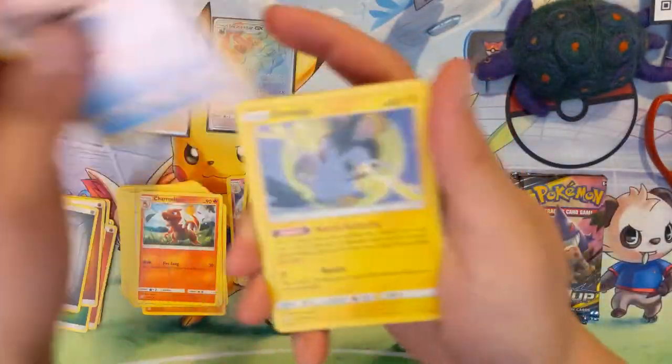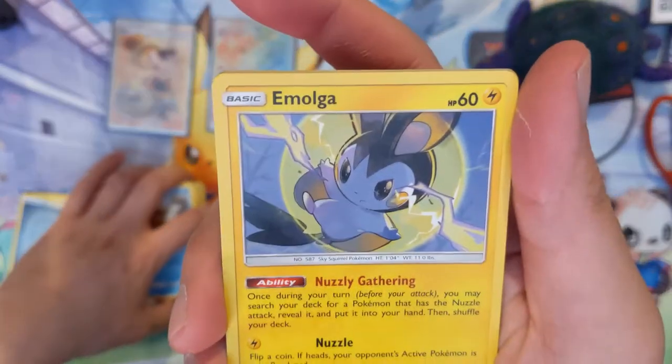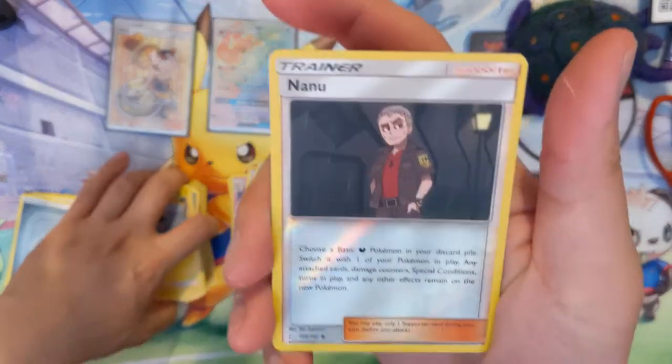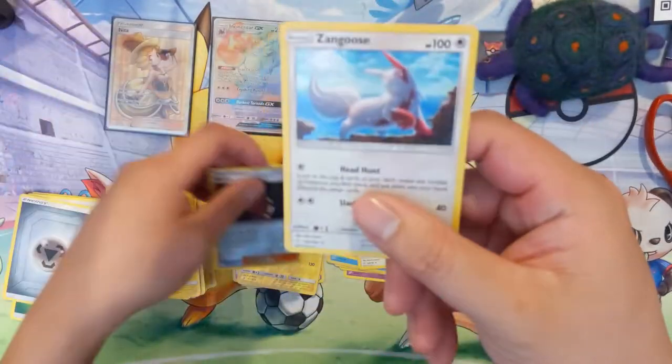Kabuto, Fairy Charm, Charmeleon, Psyduck, Emolga, Staryu, Poochyena, Geodude, a reverse Nanu, and Zangoose.